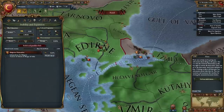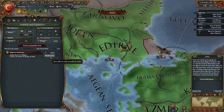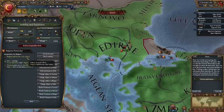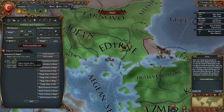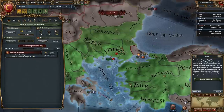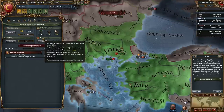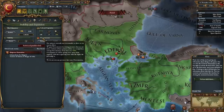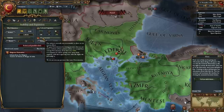Stability — your national stability reflects your revolt risk. Bulgarian nationalists may break out! I can actually negotiate with the rebels directly — that is interesting. They want Bulgaria to become a free nation. Well, they can eat a dick. Overextension — our nation is currently not overextended, there are no current effects. We gain overextension by owning provinces that are not our cores. Colonies of your primary culture are exempt. If we have over 100% overextension, we may be getting some nasty rebels regularly at a higher frequency.